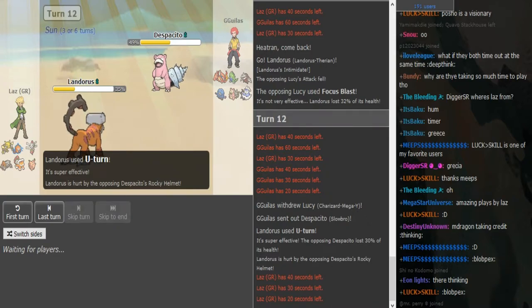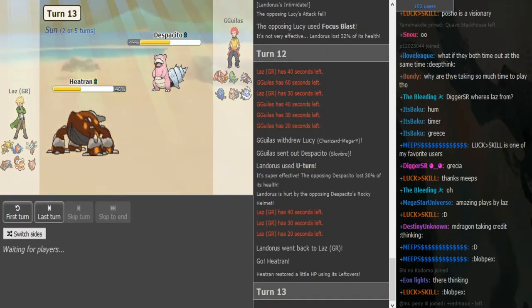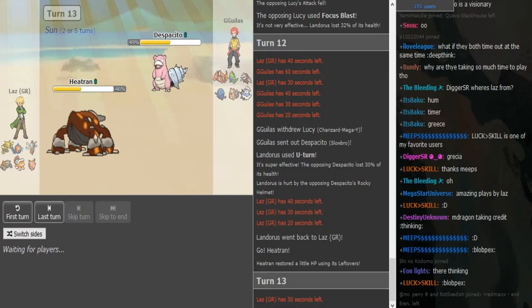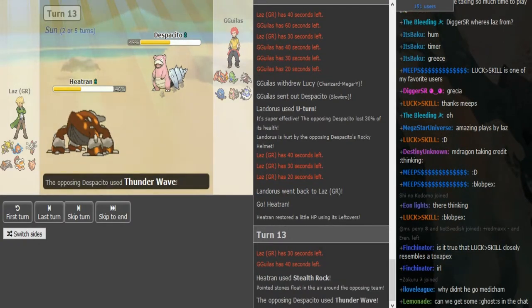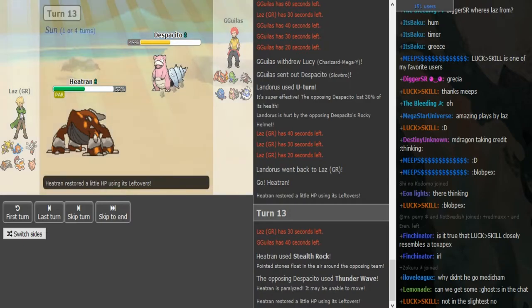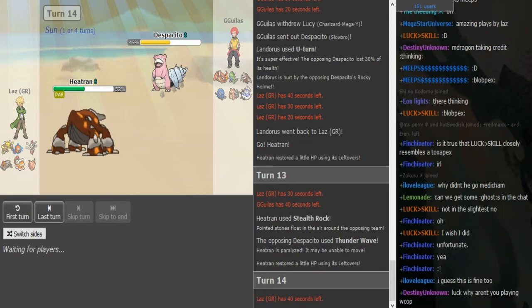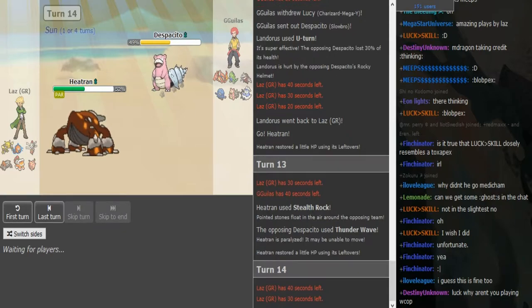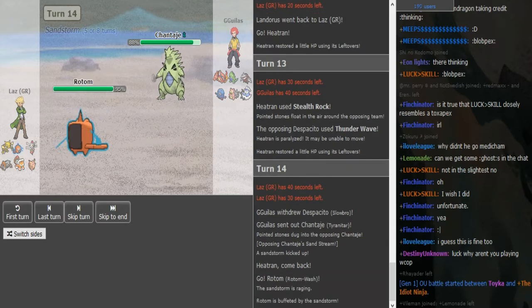U-turn is probably the better play because you want Slowbro at least kind of low even though it regenerated. He goes onto the Heatran and I don't know if he has Solar Beam on this, but the Sun is up so Slowbro can't really touch Heatran — the Scald is gonna bounce off, maybe 15%. He throws up rocks and gets T-Waved. If he had Toxic I probably would have gone for Toxic just because Slowbro is pretty annoying for his team. He goes into Titta and doubles out on Rotom Wash, which is a cool play.